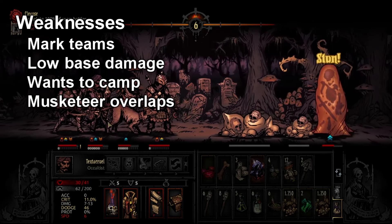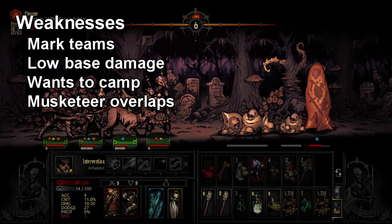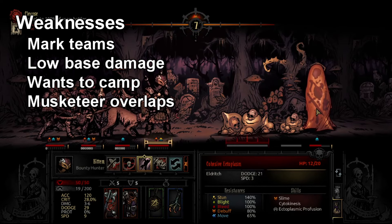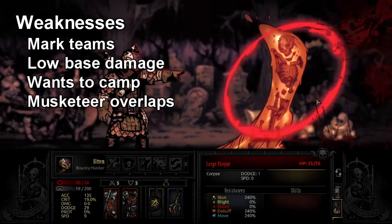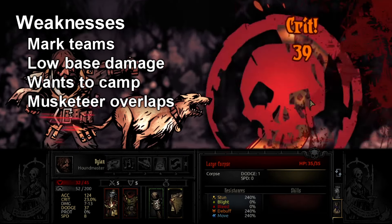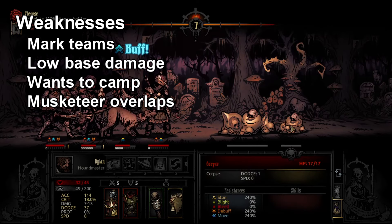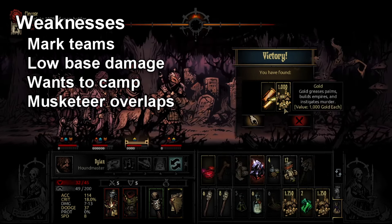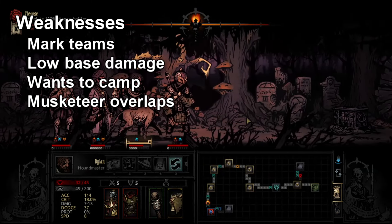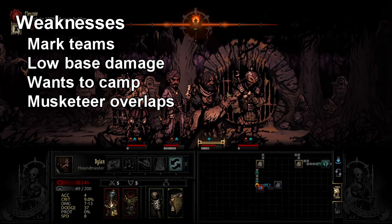Arbalest likes to camp, which can also be a strength because she gets a lot stronger if she gets to camp. But there are times when you have to spend camp points to heal other people or put down buffs you weren't expecting because something went wrong, and sometimes you don't get to give Arbalest those points. Also, if you're on a short mission she doesn't do as well. So if you're not taking her on medium and long missions, or special missions with camping, she doesn't see as much effectiveness.